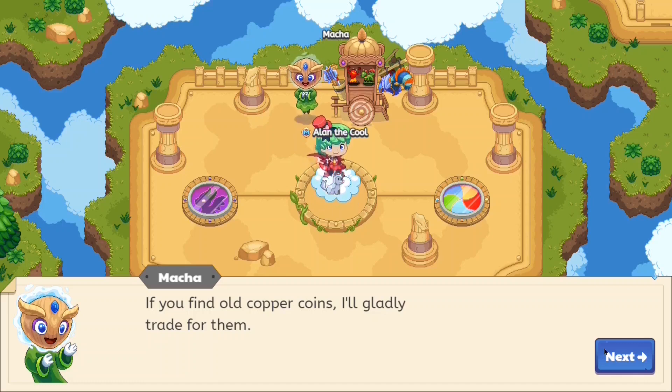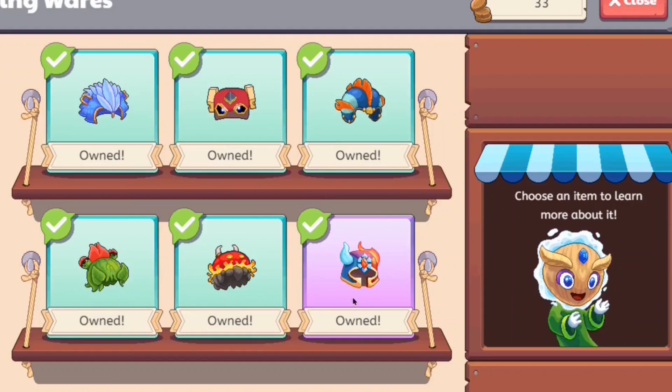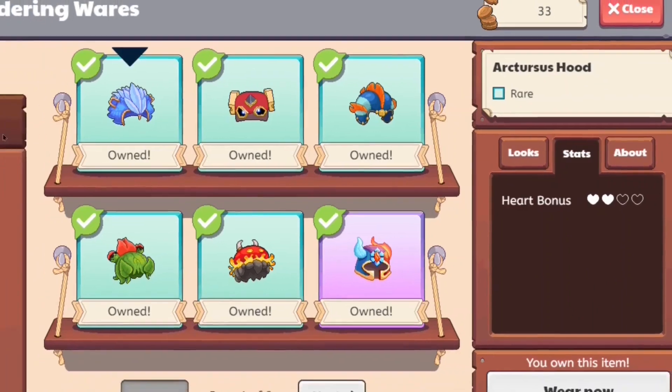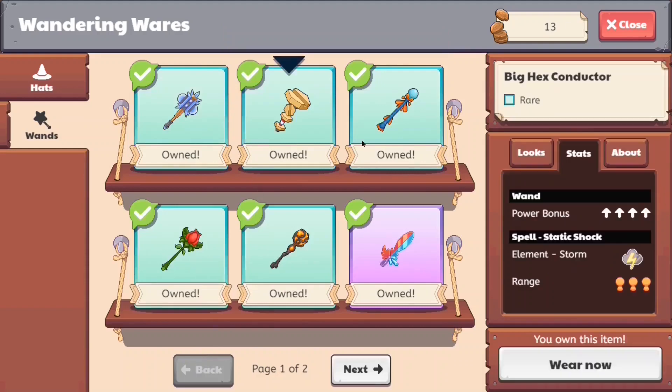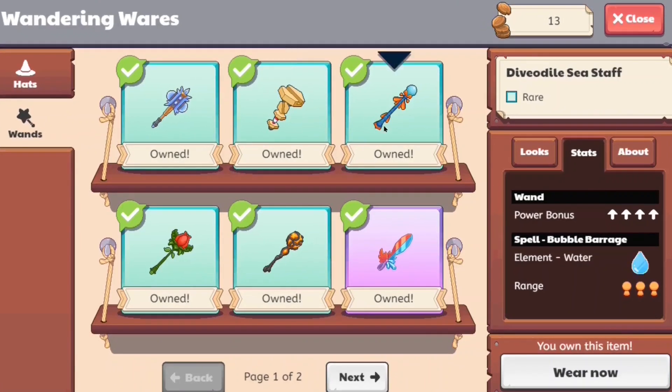They only trade for old copper coins, which means you cannot use regular coins to trade with Matcha. You have to use actual copper coins, which you can earn by doing battles. Now you may be wondering what's so special about Matcha's shop — well, it has nine different hats, and you can get yourself some pretty decent hats. But what we're looking for is wands. In total there are nine wands here, and if you look at them you can see a 20 power bonus — that is the highest amount of damage a wand can do in the game. To buy these, the only thing you need is 20 copper coins.